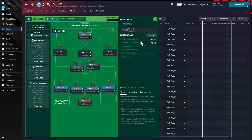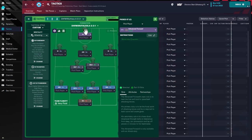The winger on support has cross from the byline and get further forward instructions. The winger on the left hand side doesn't have any instructions. You have an attacking midfielder and an advanced forward, and neither player has any instructions attached to them either.